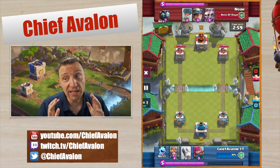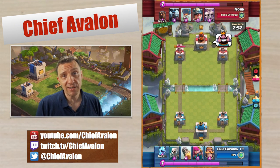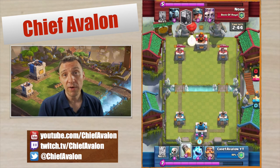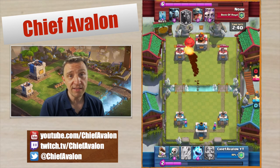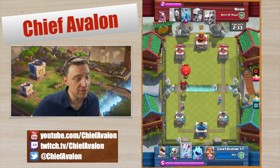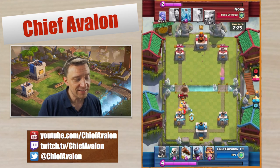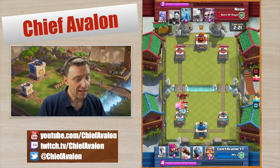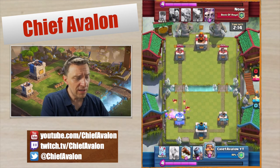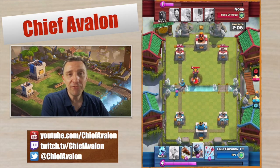Now I'm going to show you the battle I actually lost against lava hound balloon — this was before the battles I just showed you. Maybe one of you has advice on how to play against lava hound balloon with the mortar deck. Please put it in the comments so everyone watching can learn. It's really difficult to counter. I rocket the balloon to make sure it doesn't reach the tower, but he also has the miner and I don't have many units against air.